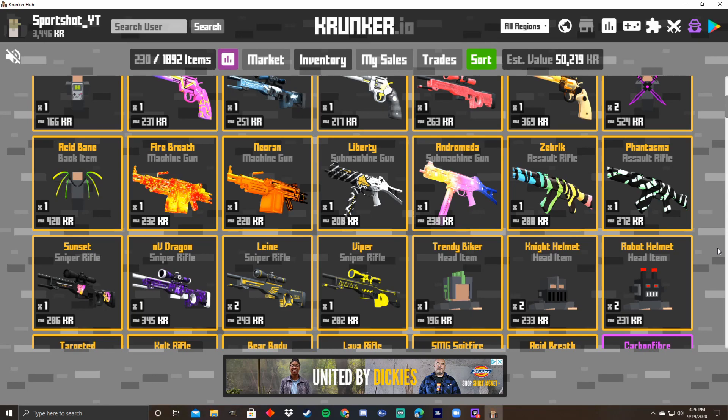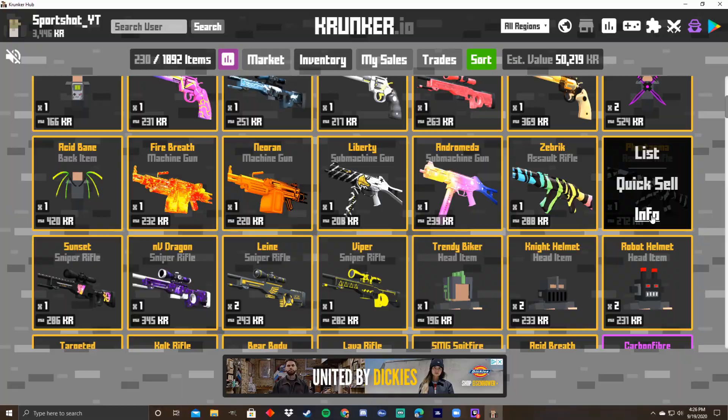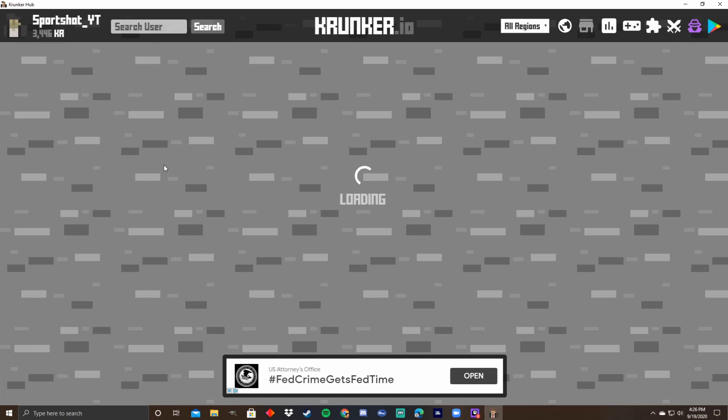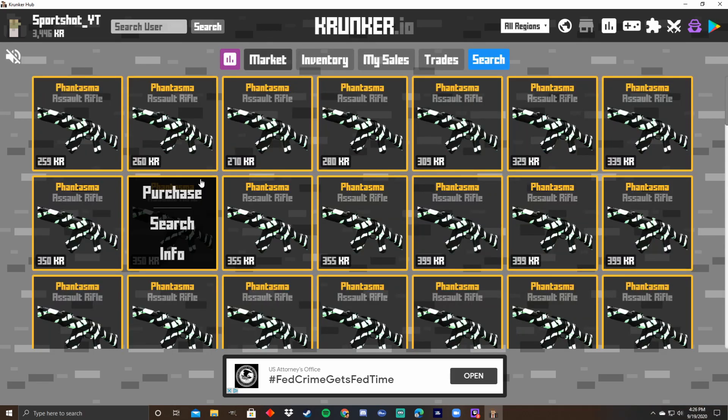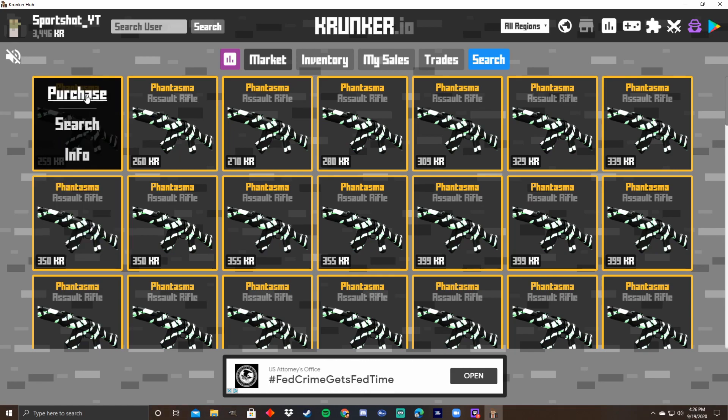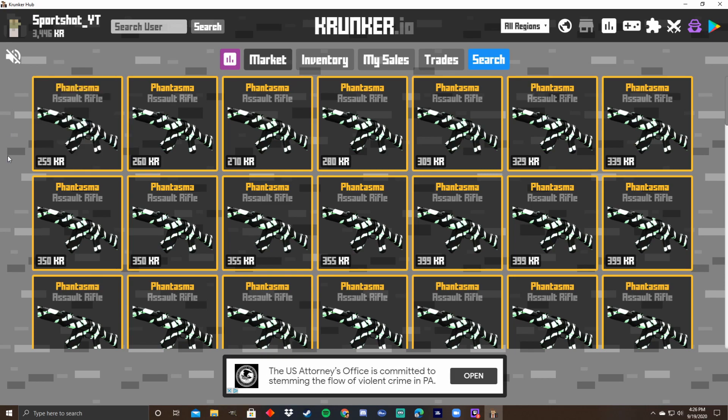A better option is to sell stuff on the market. So go to list — this is how you actually list an item. But before you do that, you want to check the actual prices. Go to info, then find, and you'll be able to see the ones that are up for sale right now. So we can see the cheapest one right here is 259. What you can do is sell one for slightly under that price so yours sells faster, or sell one for the same price. You will get hundreds, maybe even thousands of times more than the quick sell will give you.